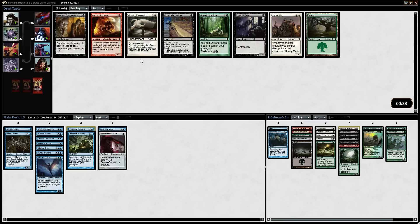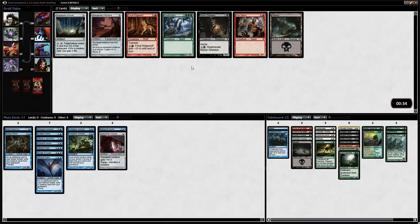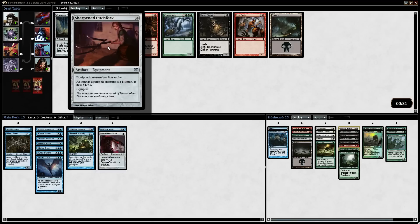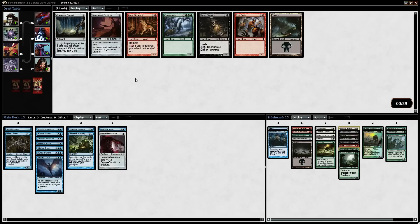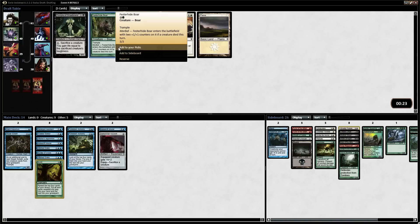Heartless Summoning is so fun to play — we'll put Gnaw to the Bone in the sideboard just in case we go against some hyper-aggressive deck. We have a first striker with a plus one/plus one counter, so it's a Human — not that great. Kindercatch, if we end up having to play it, we'll play it. Moon Mist and Mulch come back. Trepidation Blade is awesome to hook up with either one of our flyers — we have two Stitch Drakes and an Invisible Stalker. Mulch is a nice little self-mill card though, and I think it's just barely better than Trepidation Blade. So we have a lot of great self-mill.